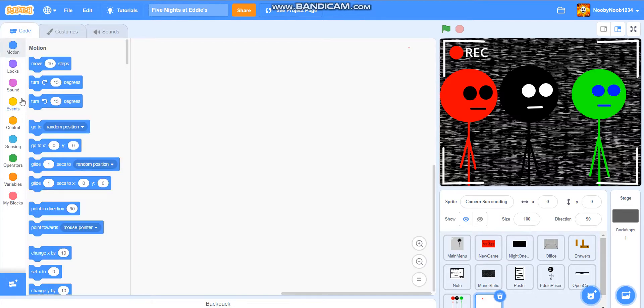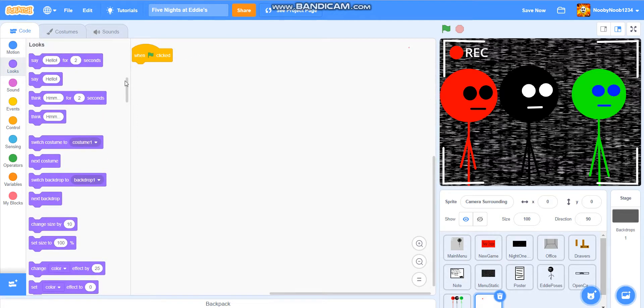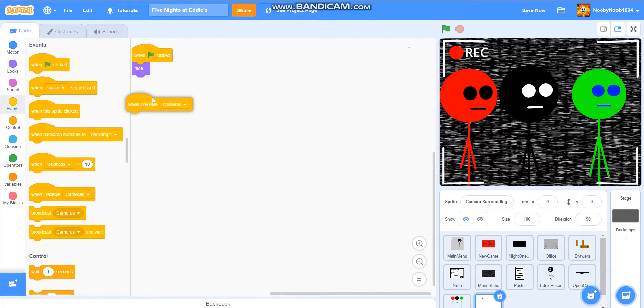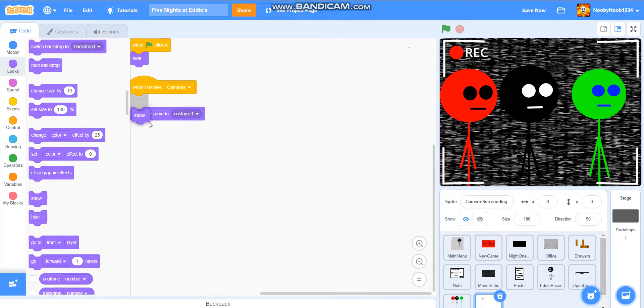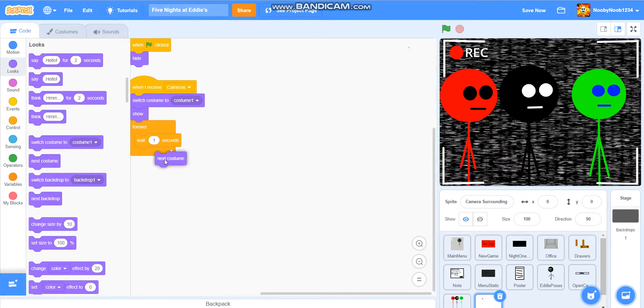Next, we're going to do the coding for it. When flag is clicked — hide. Then when I receive cameras — switch costume to costume one, show, forever, wait one second, next costume. So if we do that — boom — yay, it goes on and off. That's good.